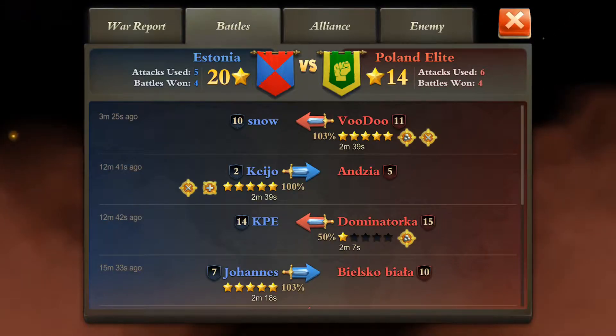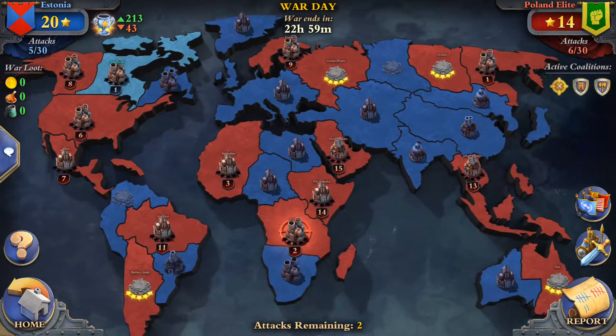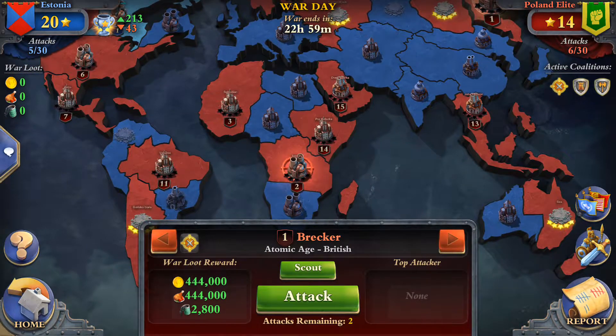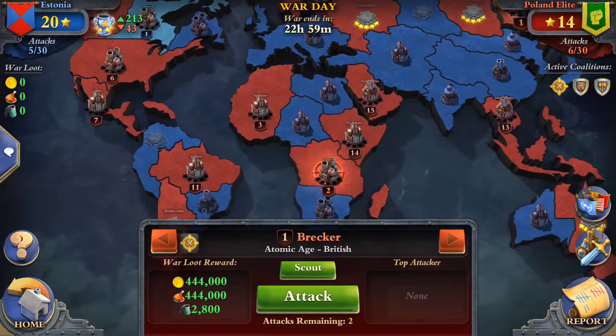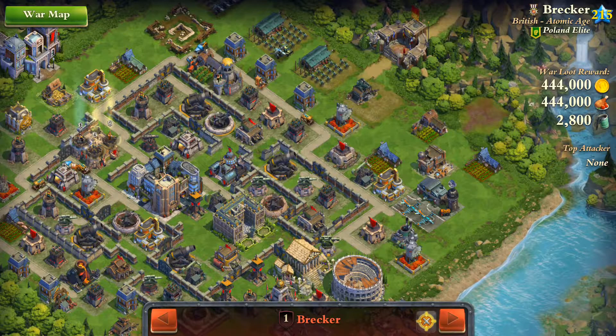One attack is currently ongoing, so we don't know about that yet. I'm going against the number one. He has only offensive coalition, level four Aztecs, so probably not an overly big amount of resistance attacking this base.